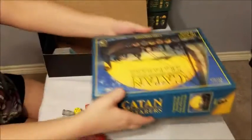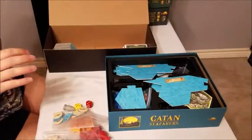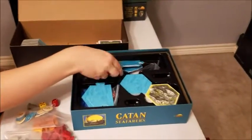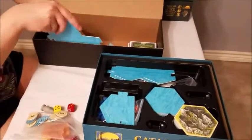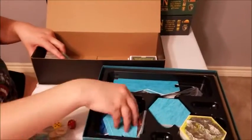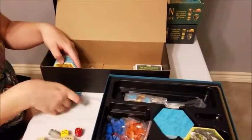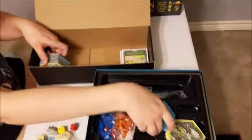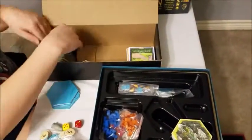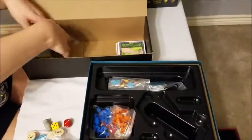We're hoping to get Seafarers, Cities and Knights, and Traders and Barbarians all in. These boards, as you can see, are too tall to stand upright, so they're going to have to lay either on top or on the bottom depending on your preference. And we've got those dividers going to separate out all the hexes.